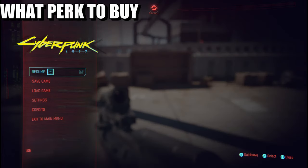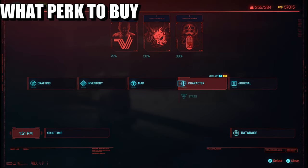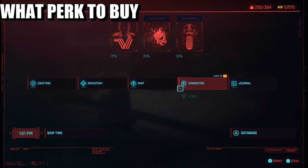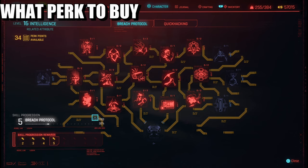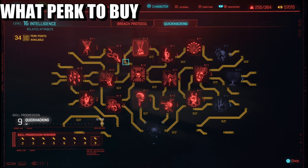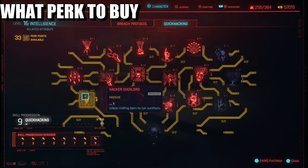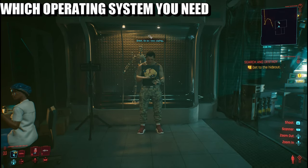Next, head over to your save and do a quick save just in case you want to take back your attributes. You're going to have to get Intelligence up to 16. Once you get it up to 16, go into quick hacking and buy the Hacker Overlord perk.